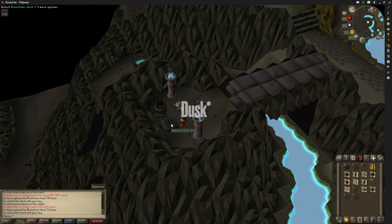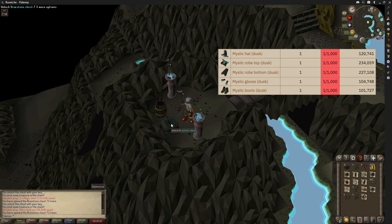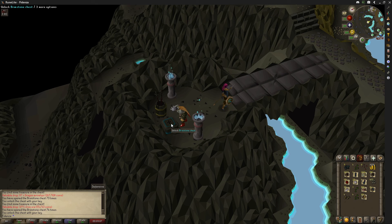Yeah, so the dark mystic robes — I'm not sure the drop rate off the top of my head, but I'll pop up a table of them on the screen right now. So we'll see if we get one of those. It's annoying — you have to keep clicking this thing manually. I keep expecting it to do it for me.